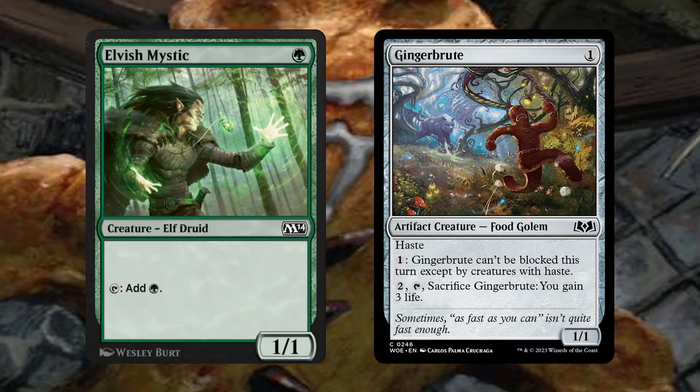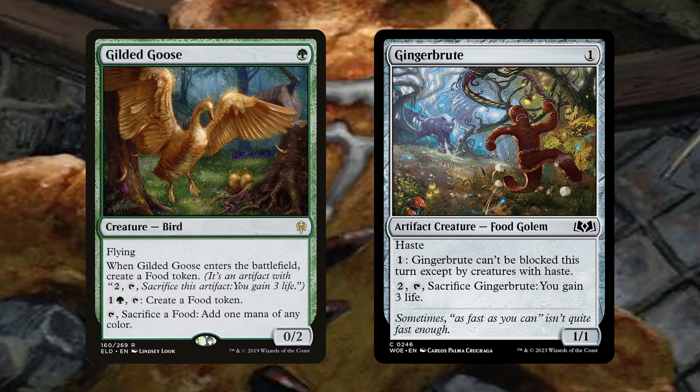We've cut Elvish Mystic for an additional copy of Gingerbrute. One-mana creatures are a dime a dozen these days, and our modernized approach to peasant cube design doesn't leave much room for one-mana creatures that don't have haste, aren't food, don't have 'one colon: Gingerbrute can't be blocked this turn except by creatures with haste,' and/or 'two, tap, sacrifice Gingerbrute: you gain three life.' Elvish Mystic has none of those relevant lines of text. Gilded Goose does, though, so we're breaking rarity restrictions to introduce one copy of Gilded Goose as a 361st card in our cube.